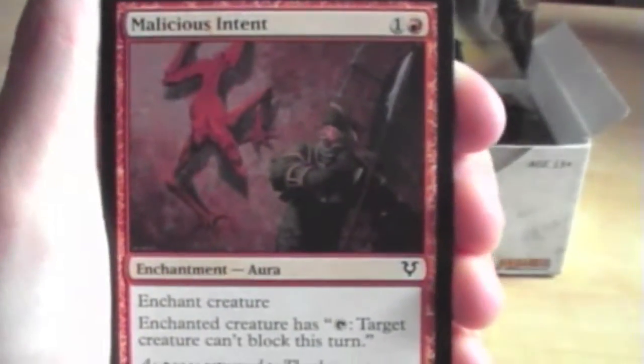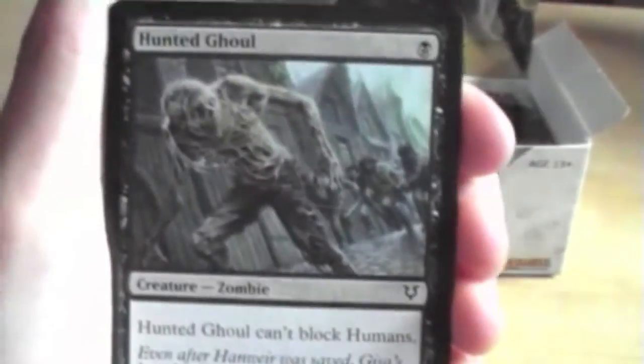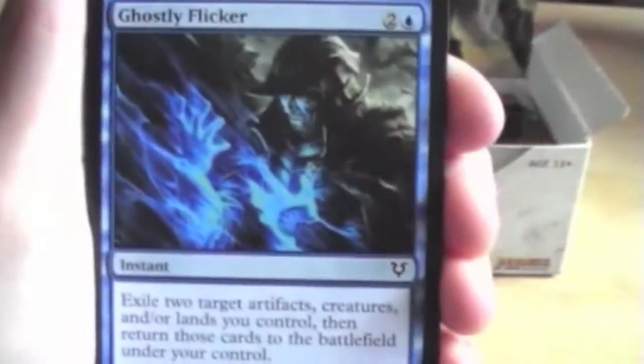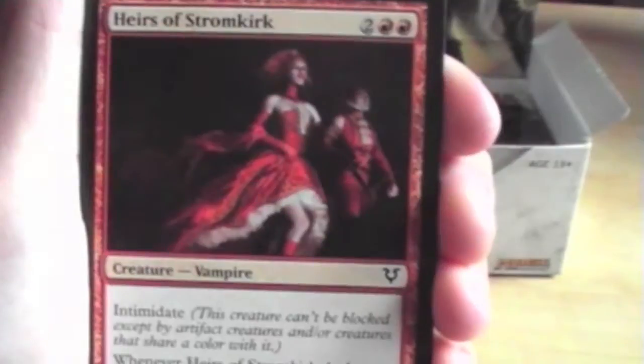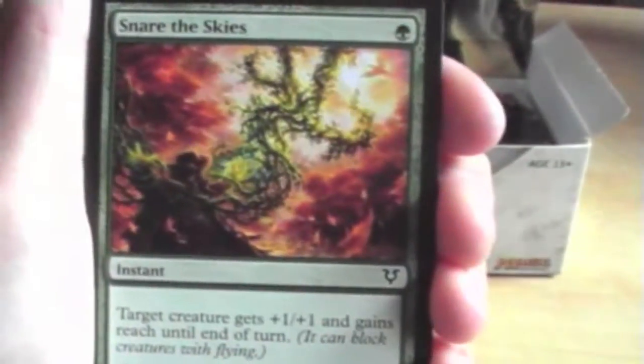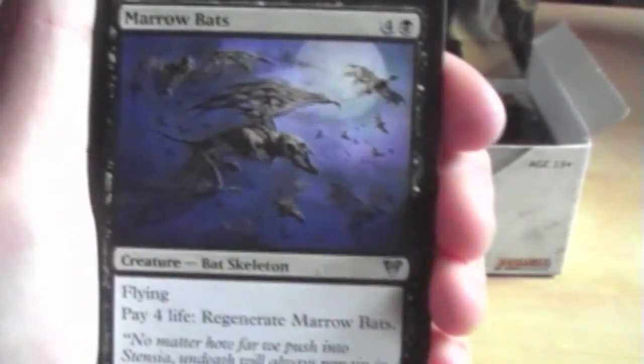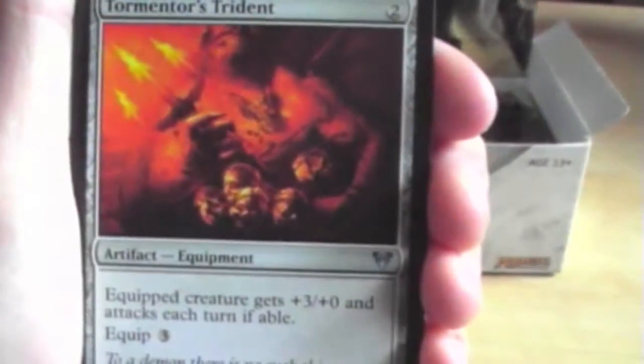Flouring Lumbernaut, Malicious Intent, Elgod Shieldmate — got a few of those already — Hunted Ghoul, Ghostly Flicker, Righteous Blow, Heirs of Stormkirk, Crippling Chill, Snare of the Skies. The first uncommon is Marrow Bats, Tormentor's Trident, Appetite for Brains.